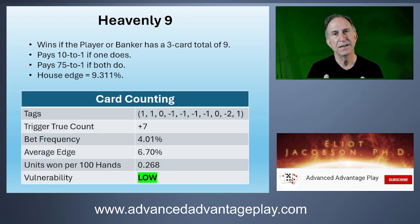The card counting system for the Heavenly Nine — reading left to right, that's Ace, two, three, four, and so on through nine, with the four zero-valued cards — ten, Jack, Queen, and King — on the far right. Like the Golden Eight, this has what I consider to be a low vulnerability to card counting.